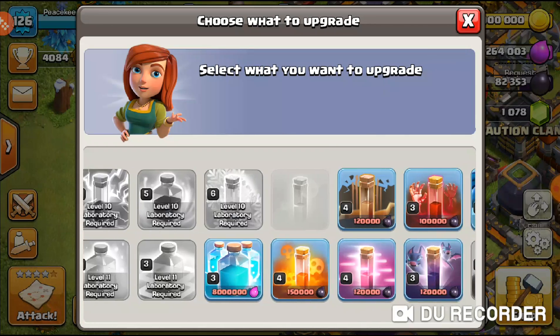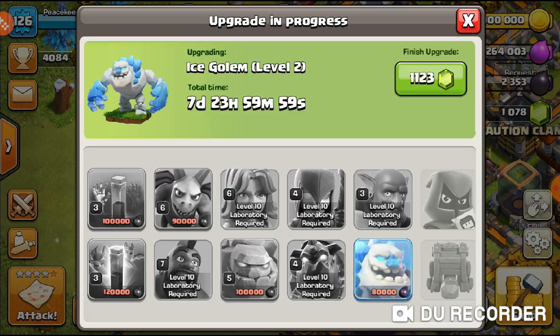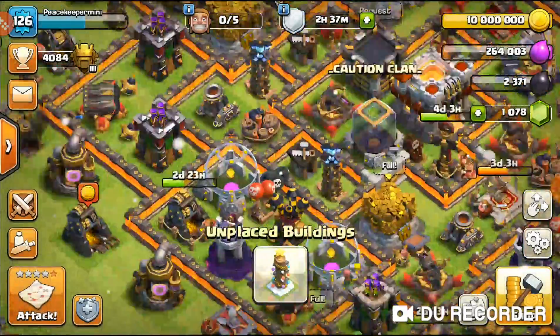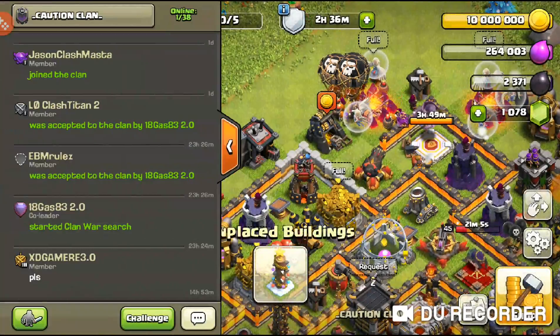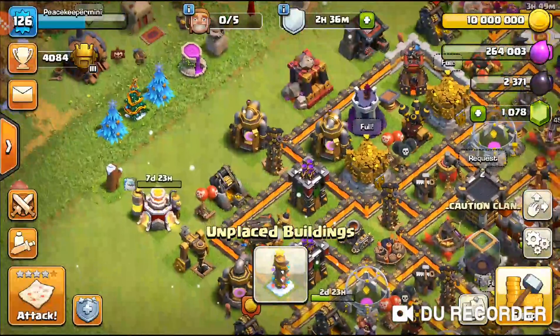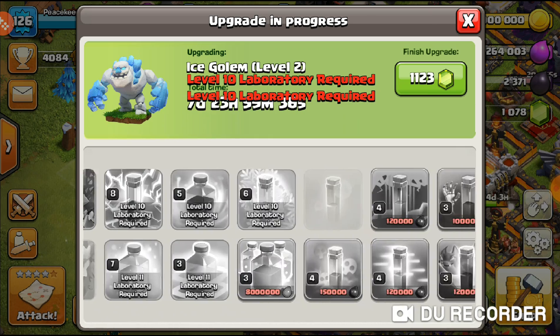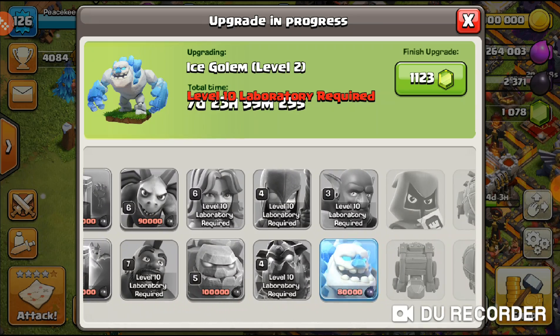If the dark elixir goes into the lab, that's totally fine — I already have two heroes down. Eight-day upgrade for the Ice Golem going to level two, using dark elixir — three, two, one, bam! We now have a little bit of elixir left for one army in the meantime. That's really it — we did a lot in this video: the PEKKA going to max, the E-Dragon maxed as well — basically 20 days off since they were both 10-day upgrades, plus one going for seven days.